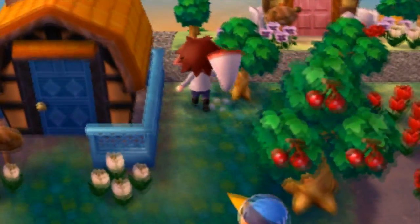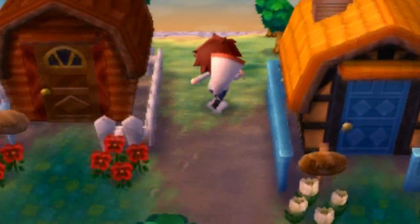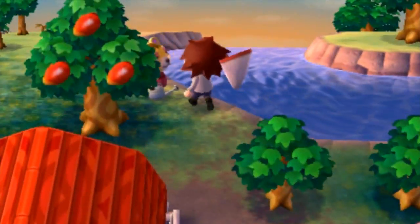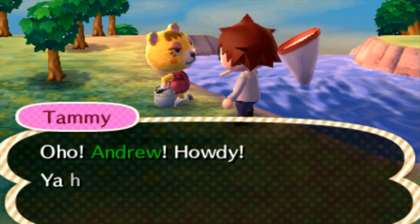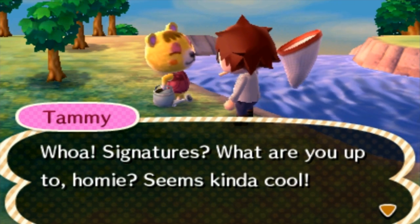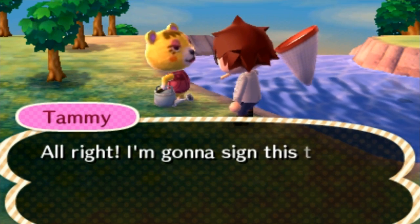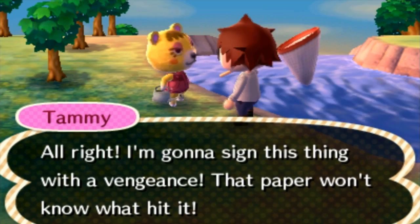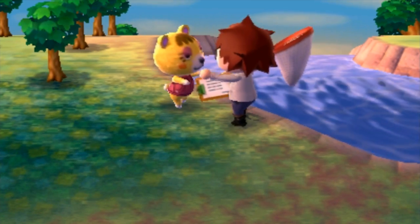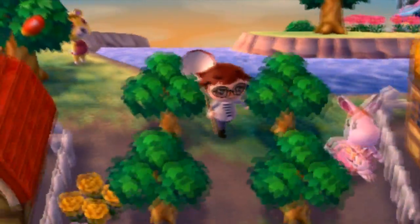Now we're going to have a club, so we're going to have some nightlife, which is totally cool. Let's go talk to Tammy — she hasn't let me down in the past because she's sold me legit art, so I'm sure she'll sign it. 'What are you up to, homie?' She called me homie! Tammy's totally on board and she's going to sign it with a vengeance. I want to get Sprinkle's signature too so I can see what she says, and Kyle's and Benedict's as well.